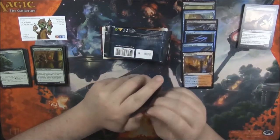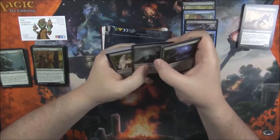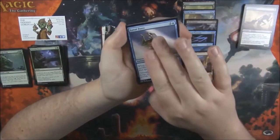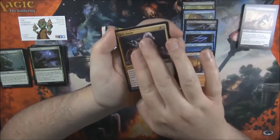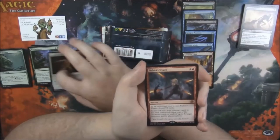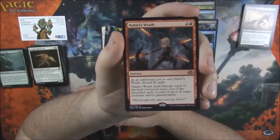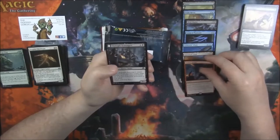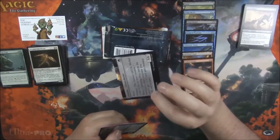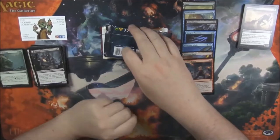Okay, we're on to Eldritch Moon now. No foil or anything in this one. Lunar Force is our first uncommon. Ride Down. Drog School Shield Mate. And hey, we got our first Mythic out of this run — that's pretty good. Nahiri's Wrath. Not like a crazy Mythic, nothing to be super stoked about, but something cool to put in the giveaway. And we got a Midnight Scavenger as our flip card — one of those big honking flips into a giant double-sided card. We got an Eldritch Horror Token and a Checklist card.